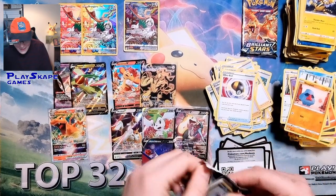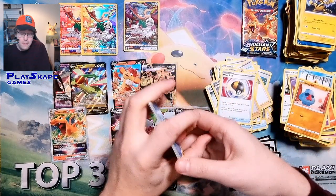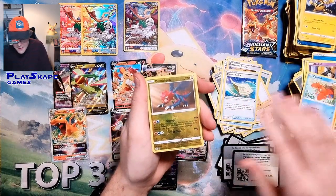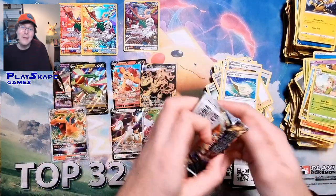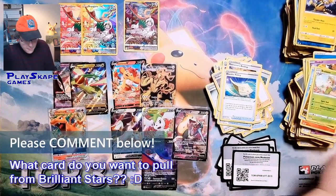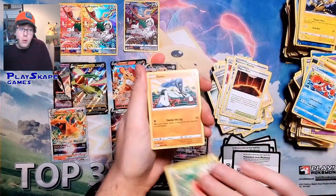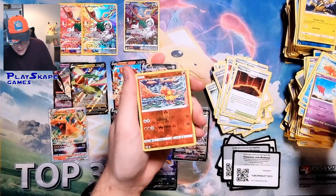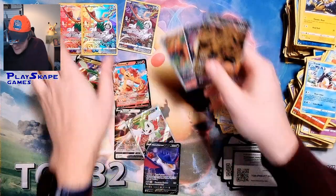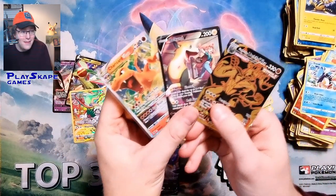We've still got two packs left — let's see if we can get another bonus V or Character Super Rare. We probably won't be getting another V-Star, but maybe another regular V. Maybe we'll finish by pulling the regular Charizard V — that would be some last-pack magic! Chimecho, Magmar, and an Icy Key to finish off. But that's absolutely fine, because we got some absolutely insane pulls. I have no idea what happened — how we ended up with three Orangurus!